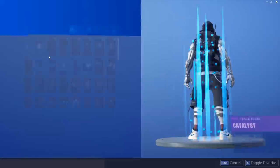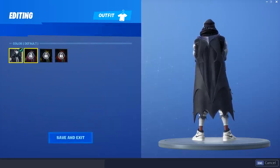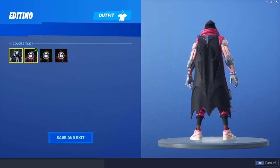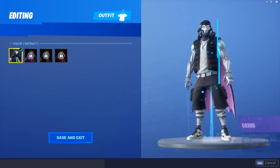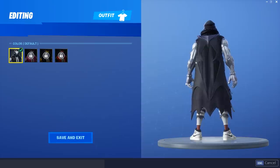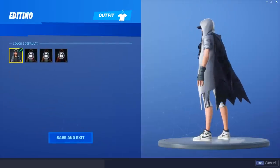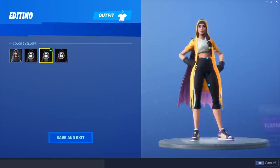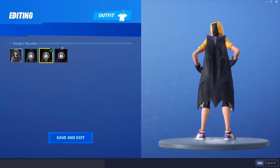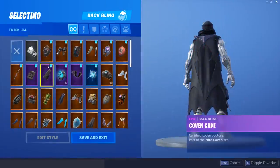Moving on, we have the coven cape, which looks so good on the male version — probably not as much on the female version. It's gonna look best on the default and gold styles. It doesn't look too bad on the red either. This cape is absolutely crazy in my opinion — it's the best cape by far. The girl kind of already has a cape without any back bling, but the coven cape still looks decent on her, and really nice with the gold style.